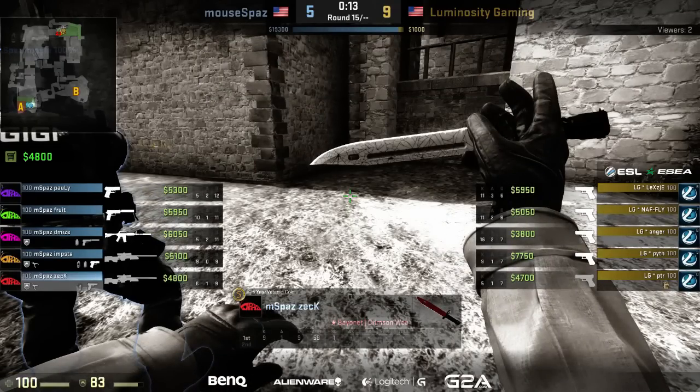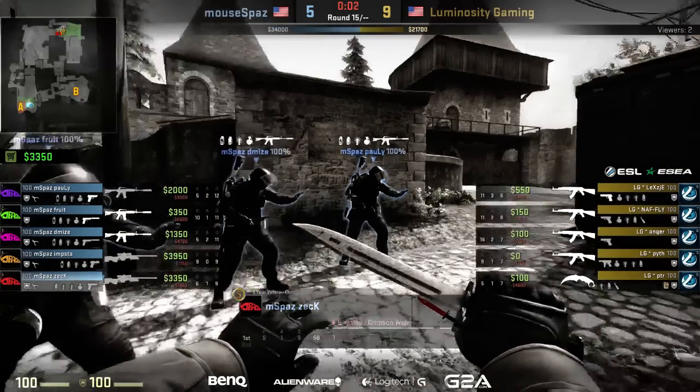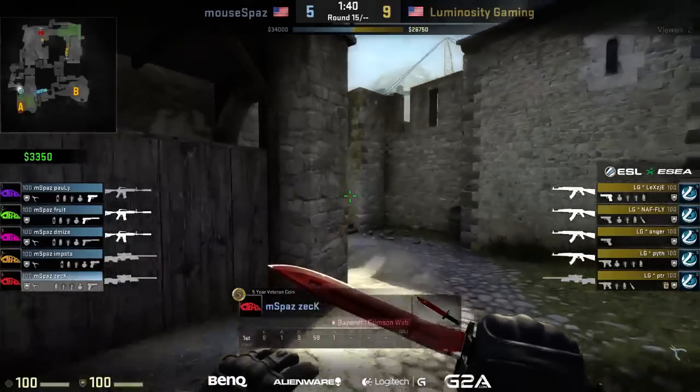Not a bad showing from mousepaz — if they can make it 9-6 this half it won't put them in too bad a position. We talked about their scrim stats earlier — they didn't have very much success on their terrorist side. That's really the point. They've had about a 20-some percent win rate on terrorist sides all season in both sEbo and DSCA — absolutely brutal.